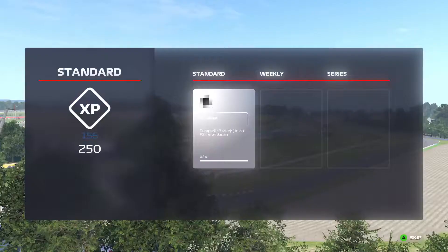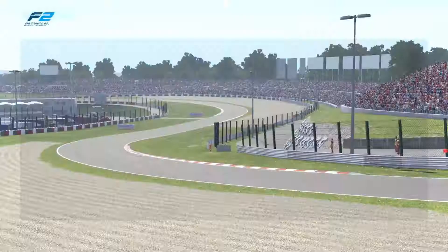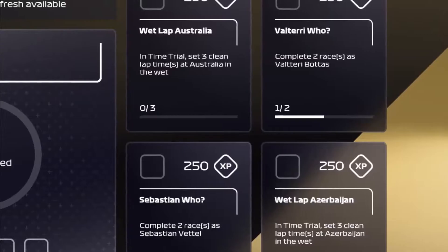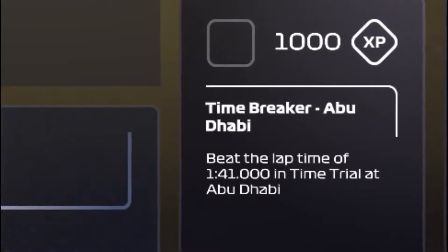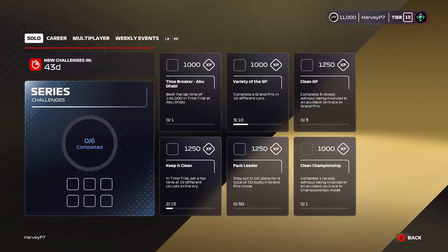Coming to the challenge screen now - we've managed to do that challenge. Only 250 XP? Wow, I thought you'd get a lot more for that. We're level 13 on the Podium Pass. I've decided to change it up a bit for this episode because I didn't realize you only get 250 XP for the normal challenges. So we're going to go on the series challenges and do the first one, which is beat a 1:41 at Abu Dhabi. I don't know how quick that is, but you get 1000 XP for that - a lot better. That way we can make our way up the Podium Pass much quicker.